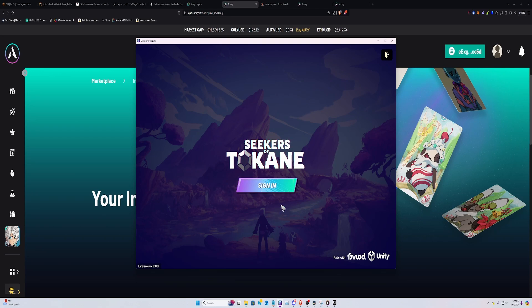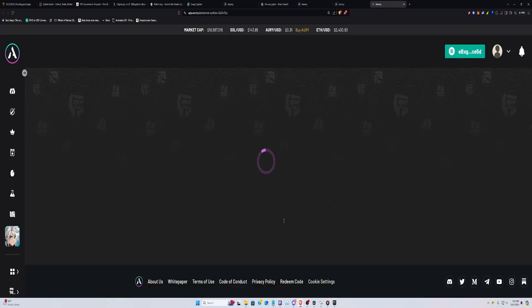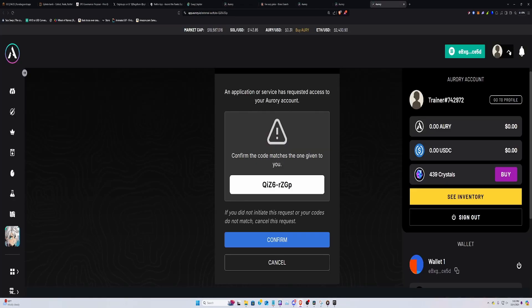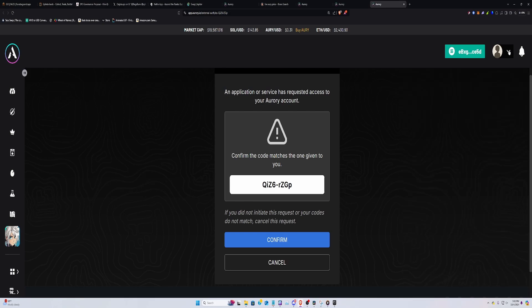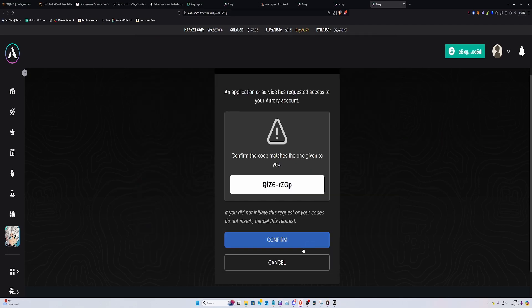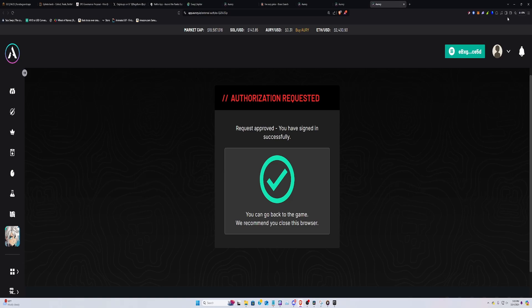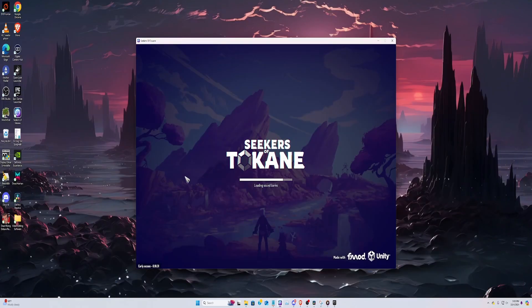So I have the game open here, and as you can see, we have to sign in to get into the game. Now, if we click on sign in, it's going to bring you to a page just like this. So you click on continue here, and it'll open up a browser source with you logged into Aurorii. If you're not logged into it, you'll have to log into it then. But all you have to do from here is just make sure the code in the browser and the code in the game are the same. And if they are the same like they are here, you just hit confirm. And that is all you need to do outside of the actual game itself.